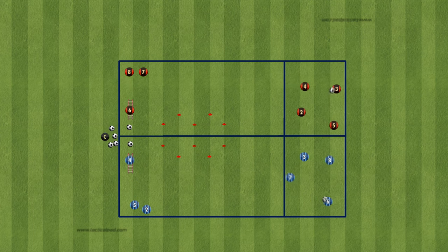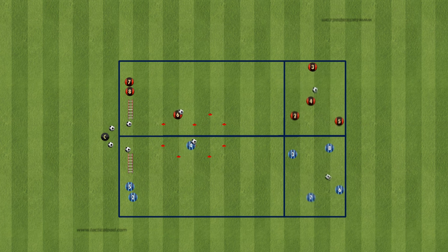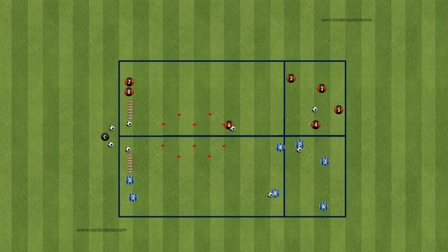This pre-season training takes place on an area of 35 x 45 meters and focuses on agility, dribbling and possession. We divide the training into three stations that develop different aspects of the player's abilities.